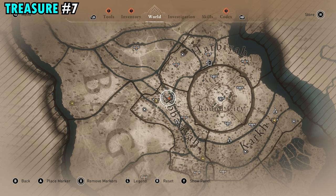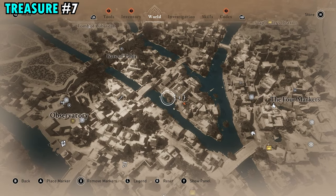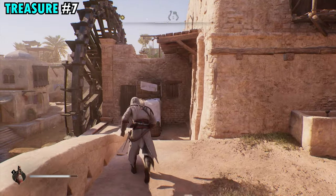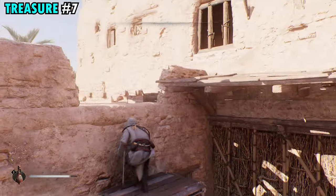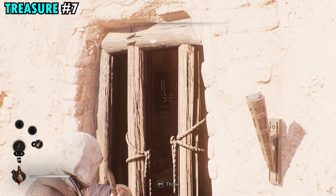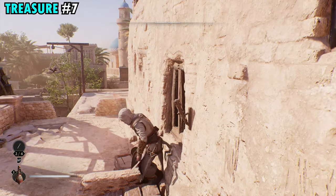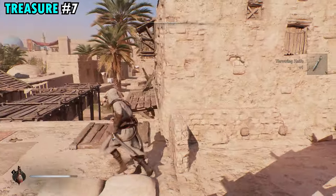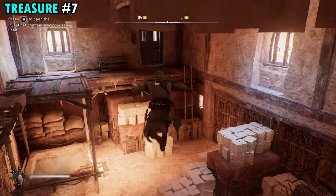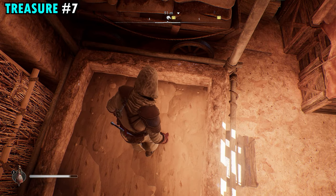The treasure for scroll seven is also west of the Round City, in a small little building on the peninsula. On your map you have this giant wheel next to the water — make your way to that back side where the wheel is. Climb up on top of the building, get on the ledge, and look inside the window. Use a throwing knife to remove the barricade on the window on the other side of the house, then run around to the other side and jump inside. Jump down to the first floor and you're going to find the treasure inside. Pick that up and you will get treasure number seven.